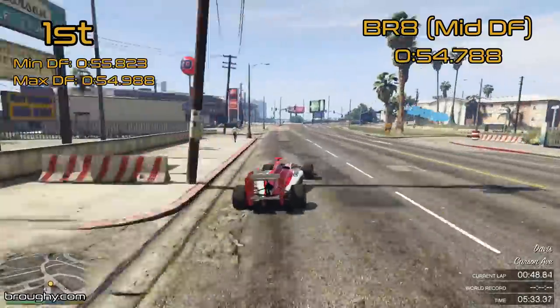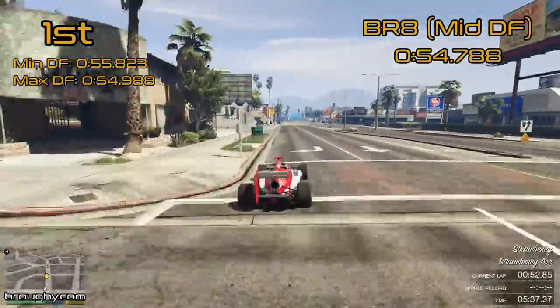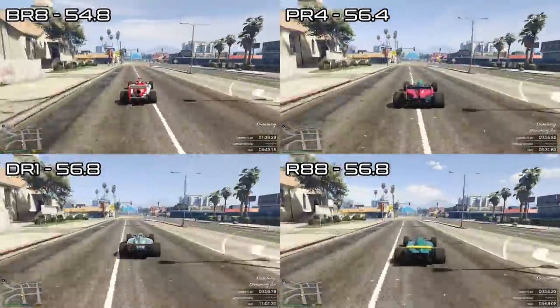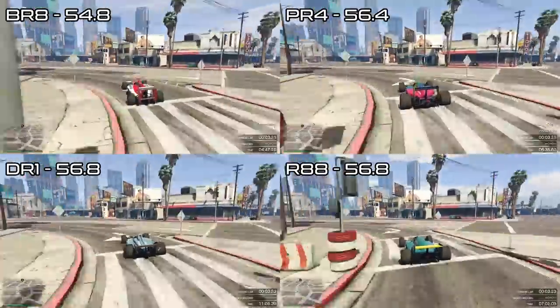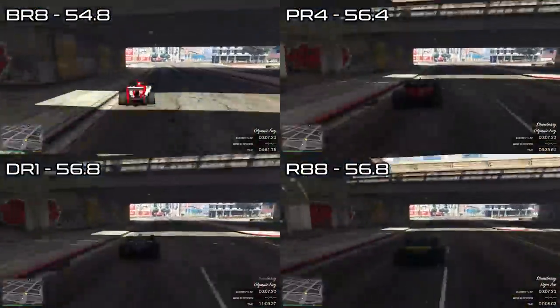I recommend starting in the middle and working your way up or down in terms of downforce depending on how corner heavy the track is. The more corners, add more downforce; the less corners, remove downforce. A general rule of thumb for setting up these cars would be to go for the lowest downforce setup that you can get away with such that you can still take the majority of corners flat out.